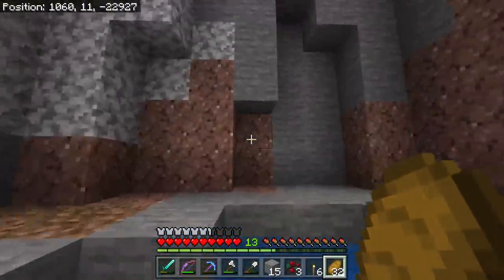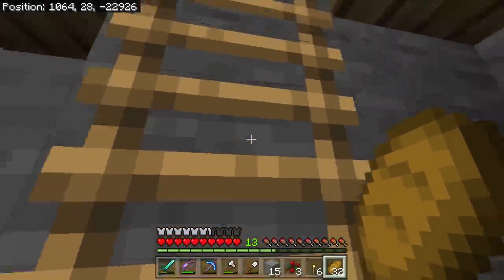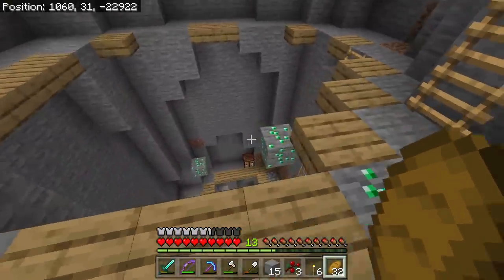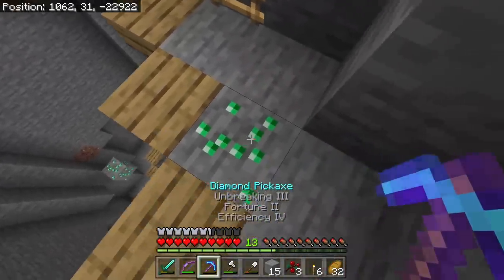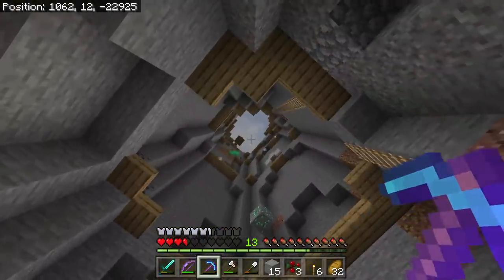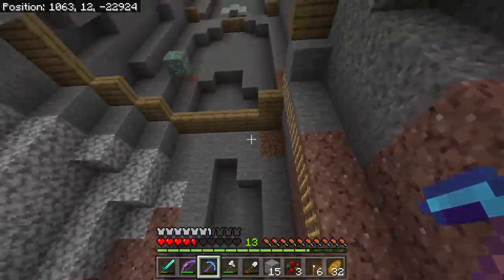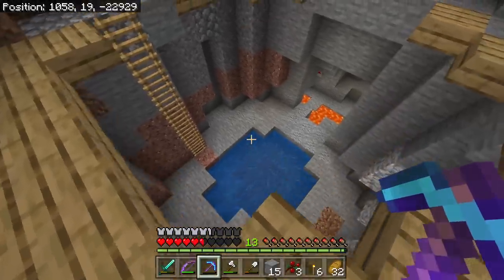Got some water down here. The tallest one here is at this point — I think emeralds spawn around level 34 or 40, below 40 and above like 20 or something like that. Let's see how many — oh the pick's about to break.